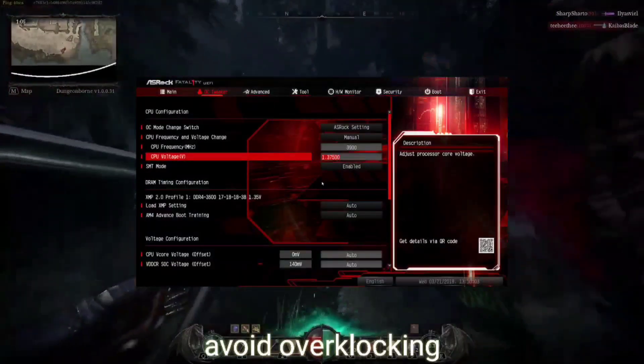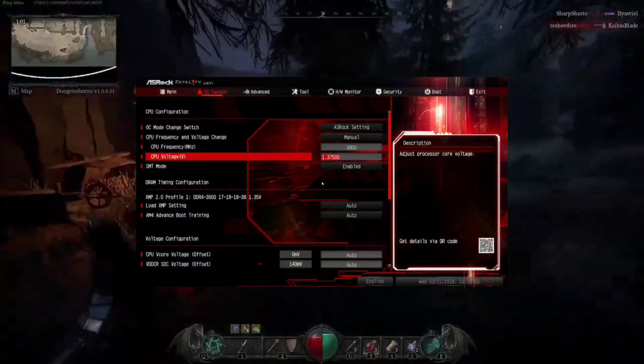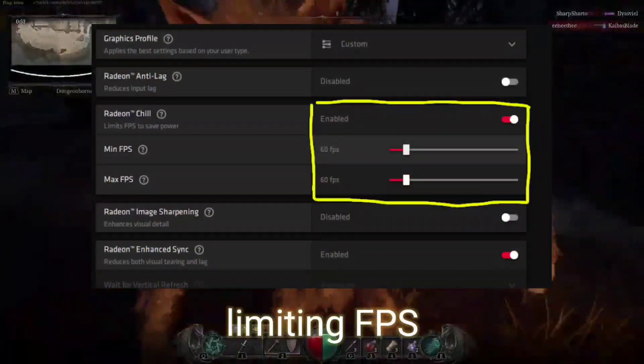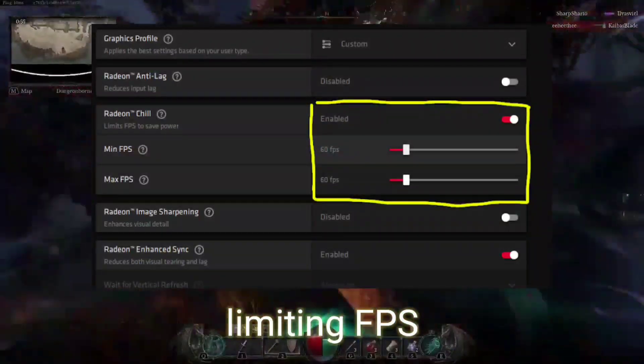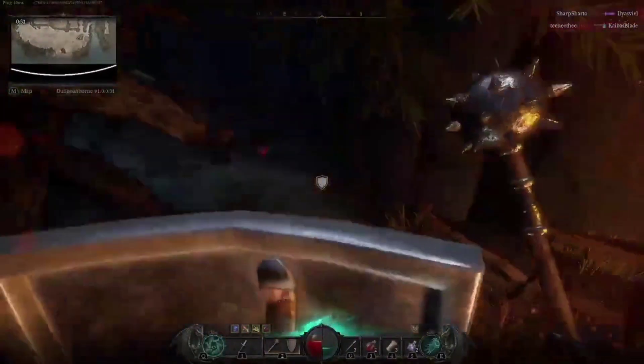Avoid overclocking your GPU, as it can cause heat issues and stress on your CPU. Ensure it's running at its default clock speed. Additionally, limit your FPS to reduce heat generation and balance CPU and GPU usage, preventing lag and stuttering.